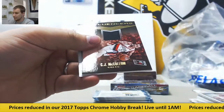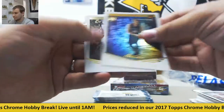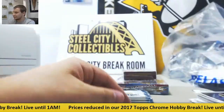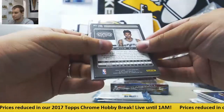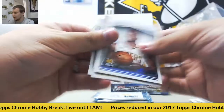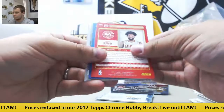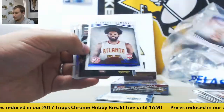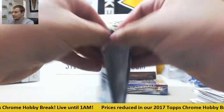And your relic: CJ McCollum, Influences. Dragan Bender and Ben Simmons rookie. Brandon Ingram rookie. Inserts of Damian Lillard. And base. Last pack of Studio.